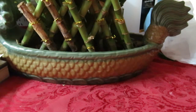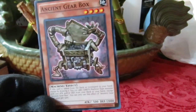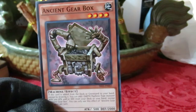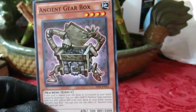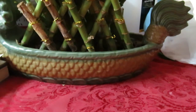The Ancient Gear Box is not a new card, but for those who never really got it, here's what it does: if this card is added from the deck or graveyard to your hand — except by drawing it — you can add one Earth machine-type monster with 500 attack or defense from your deck to your hand, except another Ancient Gear Box. You can only use this once per turn.